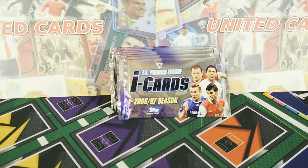Hello and welcome back to United Cards, I'm John. Today we're going to take a look at these topside cards from the 2006-2007 season. These cards were made out of plastic so they're a little bit different. I'd also like to see what past and present Manchester United players we can get out of these.